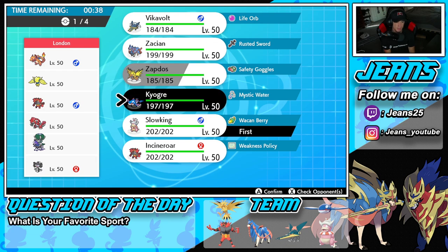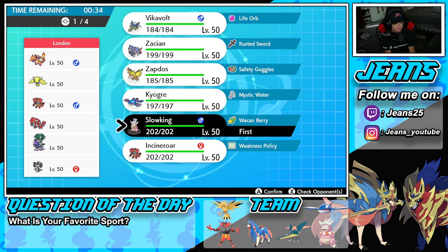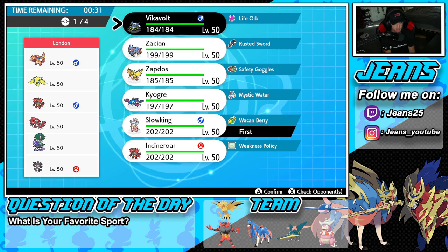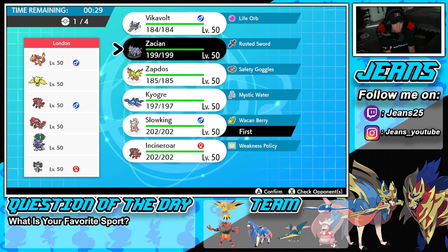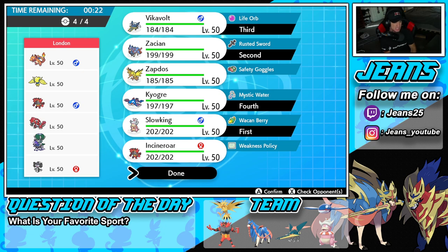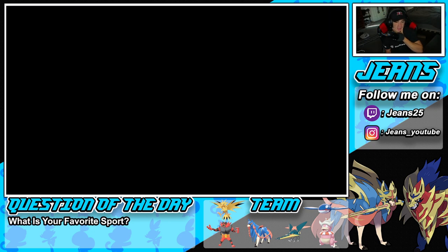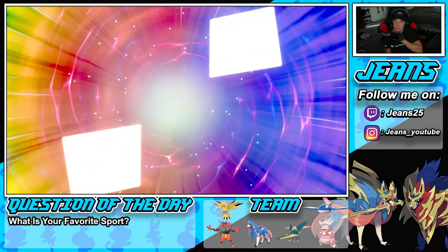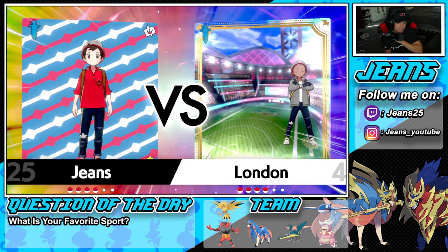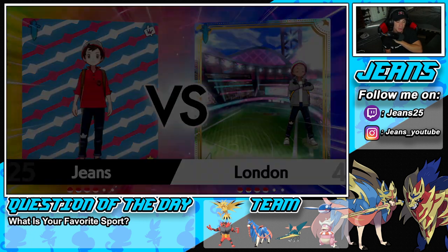Shadow Rider Calyrex could be a problem. I think I'll lead Zacian and bring Vikavolt and Kyogre in the back end — that sounds like a good idea. I'd love to pop off this trick room. Vikavolt could do a lot of work in trick room because it's so slow, which is hilarious for what looks like a speedy bug.